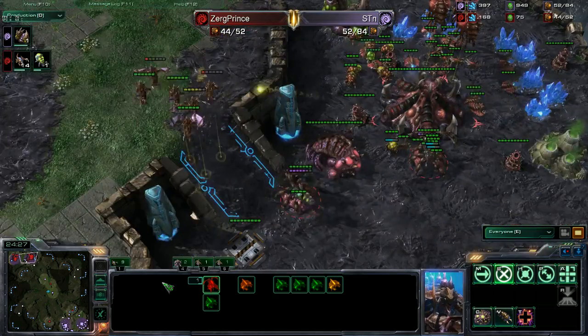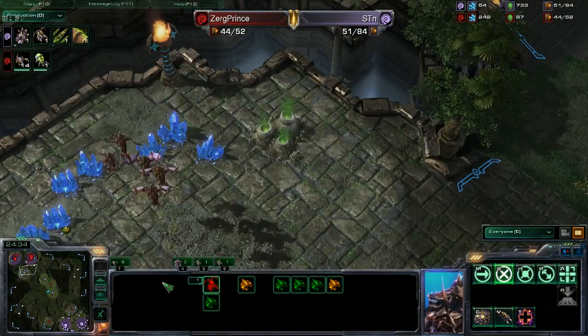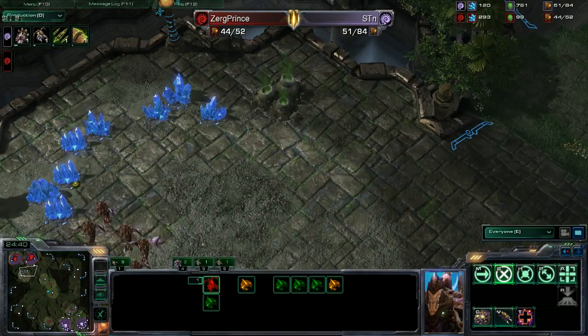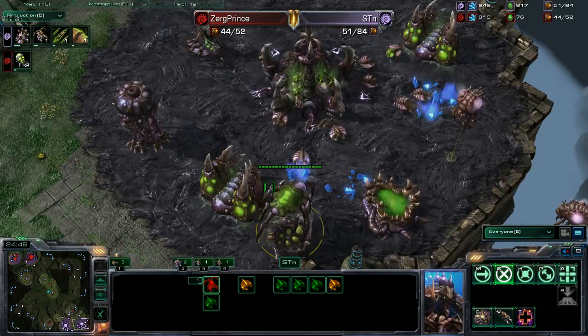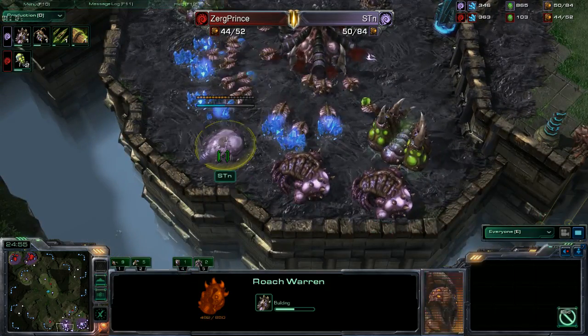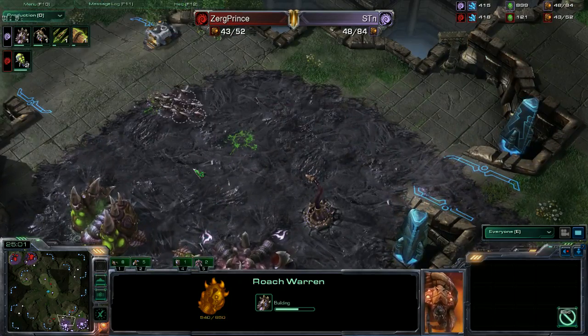One Mutalisk dies — five of six remain. A roach warren is coming up for STN. STN has to know he needs an expansion soon — his main is basically gone, his natural is basically gone. He's getting plus-one armor and plus-one range for his roaches. He wanted to take the third on the left but discovered there were Zerglings there.